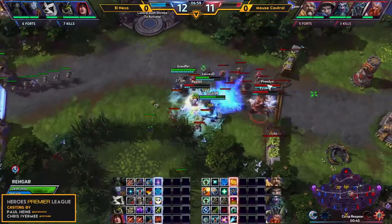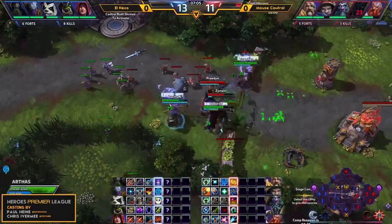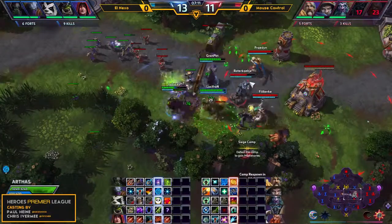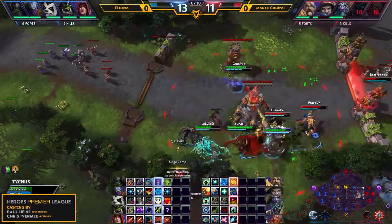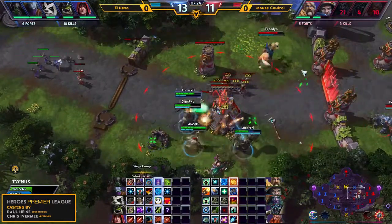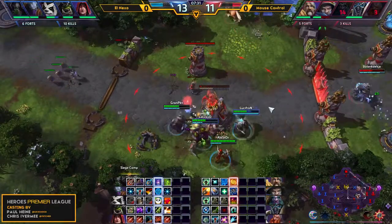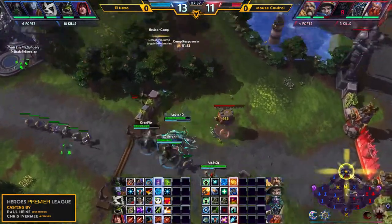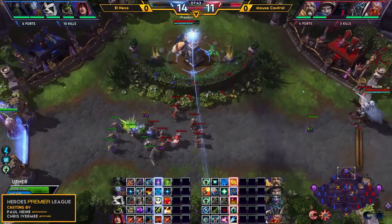Raz is out of position and going to go down. No members of El Nexo fall — there's the Void Prism and the Ancestral Healing keeping LulvsXD alive. Mouse Control is in trouble now, getting surrounded. There comes the takedown. Malfurion goes down with a devastating shot. They're going to get this fort — that will be their second fort of the game. Meanwhile, Abathur snuck up to the top lane to grab the shrine, but needs to be careful as an Uther is on the way. Vortex plays it safe and backs up behind his wall.